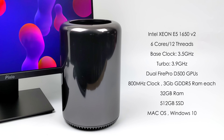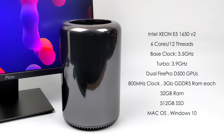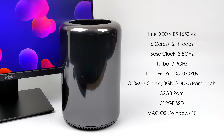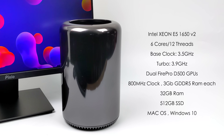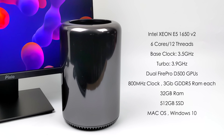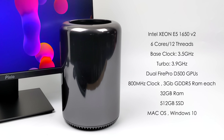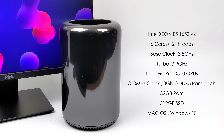For the GPU, we've actually got a dual Fire Pro setup here — two D500 GPUs clocked at 800 MHz with 3 gigabytes of GDDR5 VRAM each. These are workstation GPUs, and when they were initially released they were pretty powerful. But unfortunately in 2023 we don't have Vulkan support with these — basically we can go up to DirectX 11. So some emulators and games that require Vulkan just aren't going to work on these GPUs. This also has 32 gigabytes of RAM and a 512 gigabyte SSD.